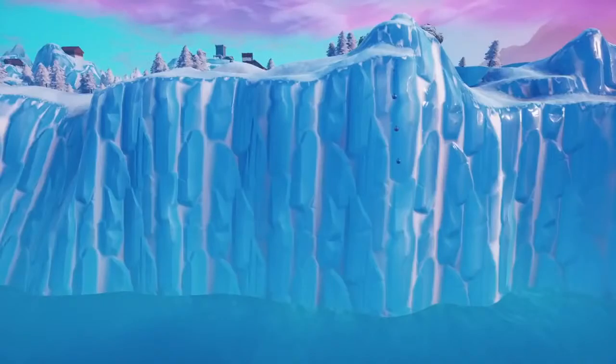Number 14, glide into the volcano. There's a spot in the volcano where you can just hover, and obviously people are going to hear you gliding around in there, but they're not going to know where you are and they're not going to be able to shoot you either. There's nowhere they can really hit that person.